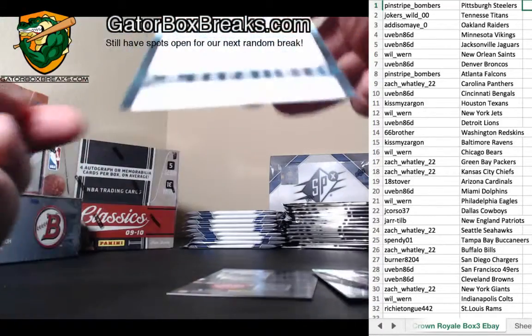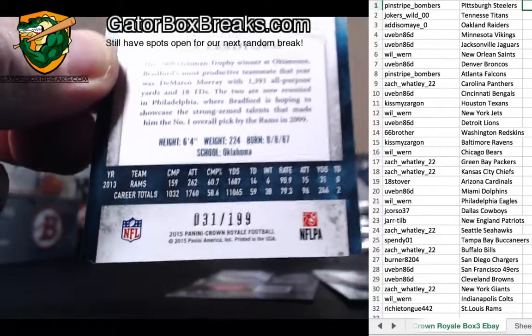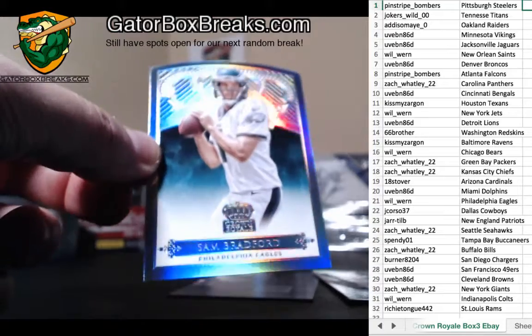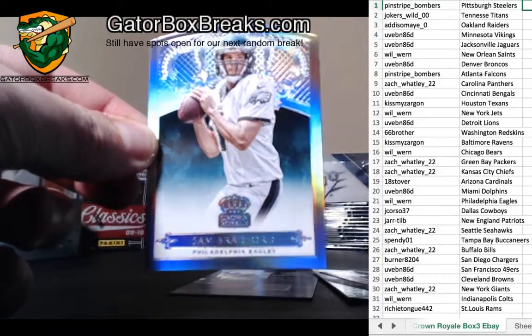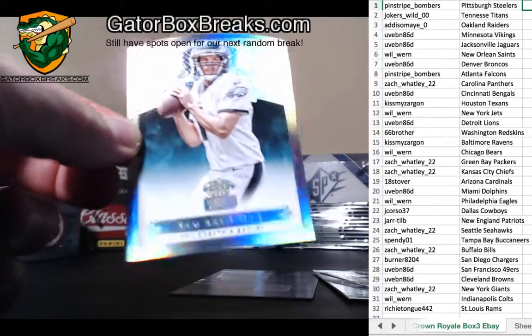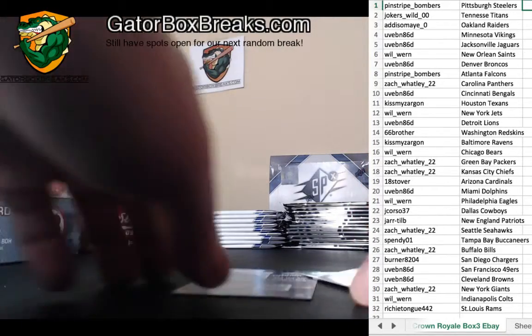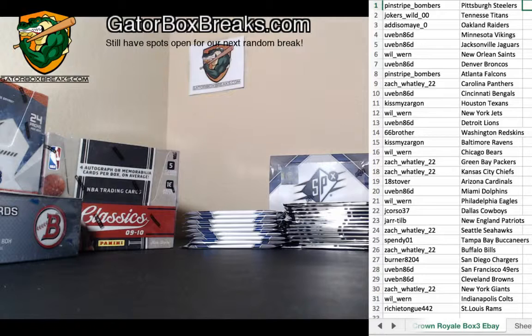All right, last pack - we're due for an auto, we only pulled one auto so far. Who will the auto be? It's going to be Blake Bell of the 49ers, going off to UBE D986D.